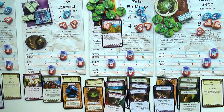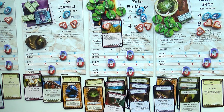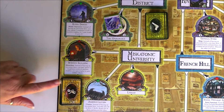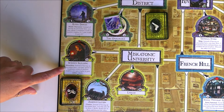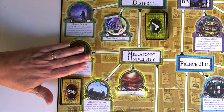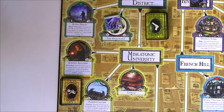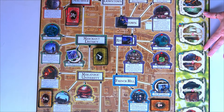Let's take care of Sister Mary and let her have an Arkham encounter. Instead of having an encounter, she can spend one gate trophy to gain two clues. A quiet turn for Miss Mary — she takes her clues and is happy.